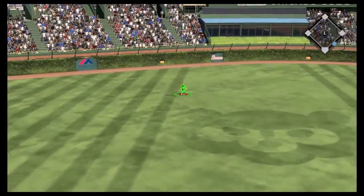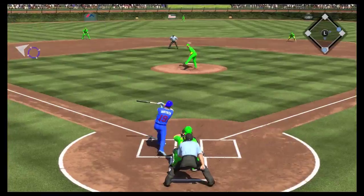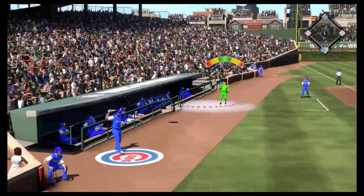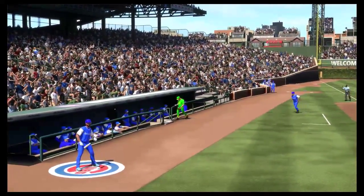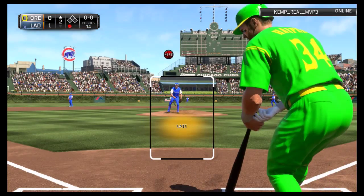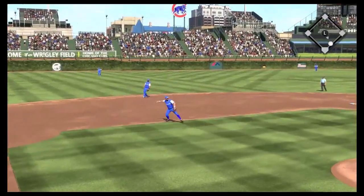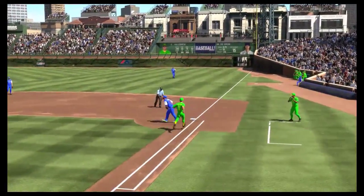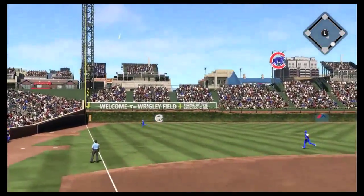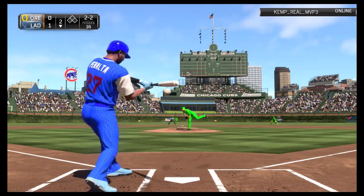He puts that one right back up the middle for a two-out single — runner on first. Baptiste is up and he'll fly that one way foul as a pop-up. This one will just stay in play and we put that away for the third out. We swung at that for some odd reason for the first out. Killebrew will hit that one to third; Galset fires it to first for the second out. Then Lofton puts that one into left field — he gets over there to make the running play for the third out.